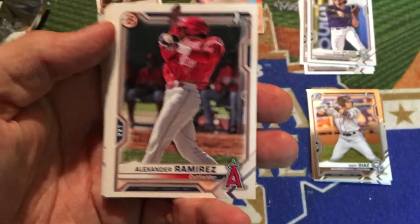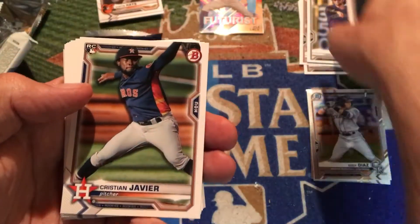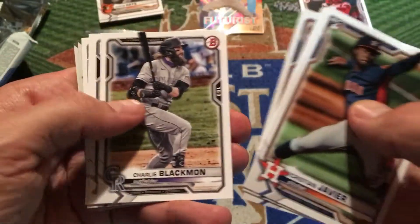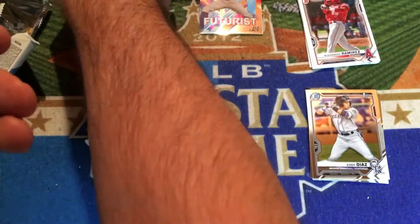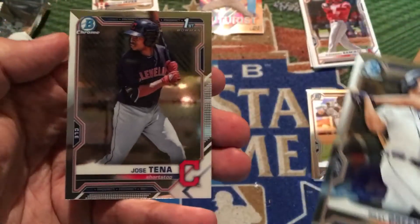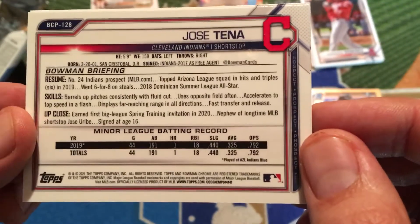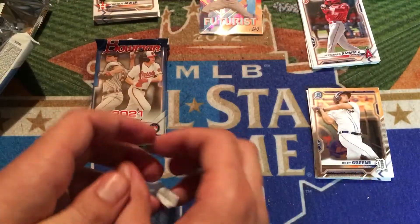Pack number three — we've got Alexander Ramirez for the Angels, Julio Rodriguez, and Daniel Espino for the Cleveland Indians. Our veterans include Christian Javier, who just got moved to the bullpen, Braylon Marquez, Shohei Ohtani who's had a really nice year, Brian Anderson who's currently on the injured list, Bryce Harper, and Yadier Molina. Our prospect Chrome cards are Riley Green, a first-round pick of the Detroit Tigers, and a first Bowman Chrome of Jose Tenya — signed as an international free agent out of the Dominican Republic and the nephew of Jose Uribe. Maybe that bloodline will mean some success for him.